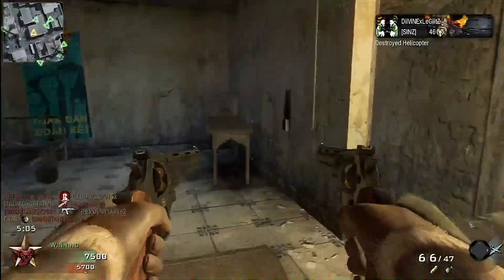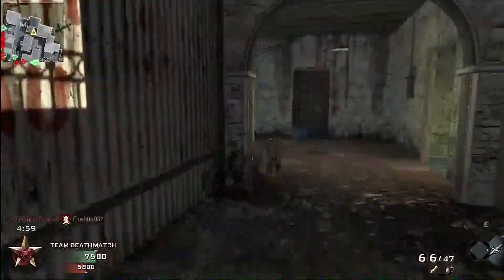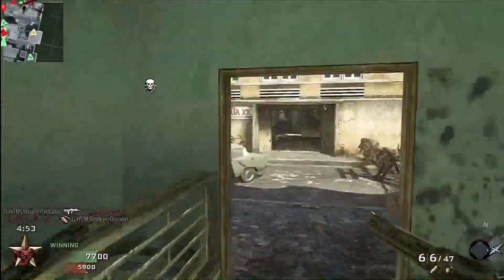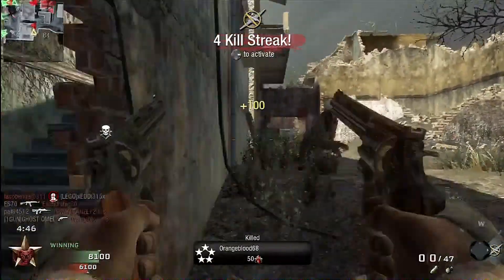A useful tip when using pistols: never stand in one place. Pistols are not a camping tool — they are a moving tool. You have to strafe, you have to move, you cannot stand still if you want to be effective. You are made to run around; you are lighter with pistols and have faster movement. Those are the advantages you have when playing with pistols.